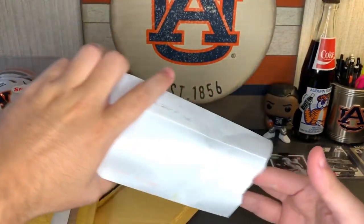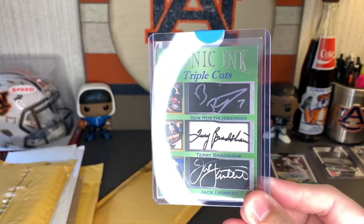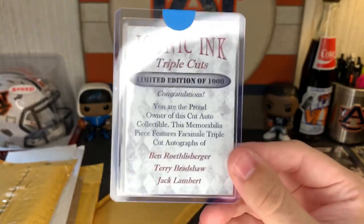There it is — Iconic Ink Triple Cuts: Big Ben, Tera Breft-Straw, and Jack Lambert — three Steelers legends right there. Let's see — numbered one of a thousand, so there's only a thousand of these. Really cool.